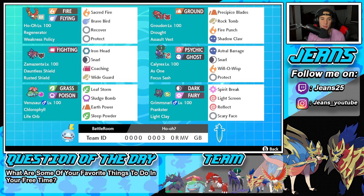Bottom left hand corner is going to be Venusaur, Chlorophyll to double its speed in the sun. Then it's got Life Orb as its item. It's got Leaf Storm, Sludge Bomb, Earth Power, and Sleep Powder. This Pokemon is super, super strong — really, really good, especially paired up with Groudon.